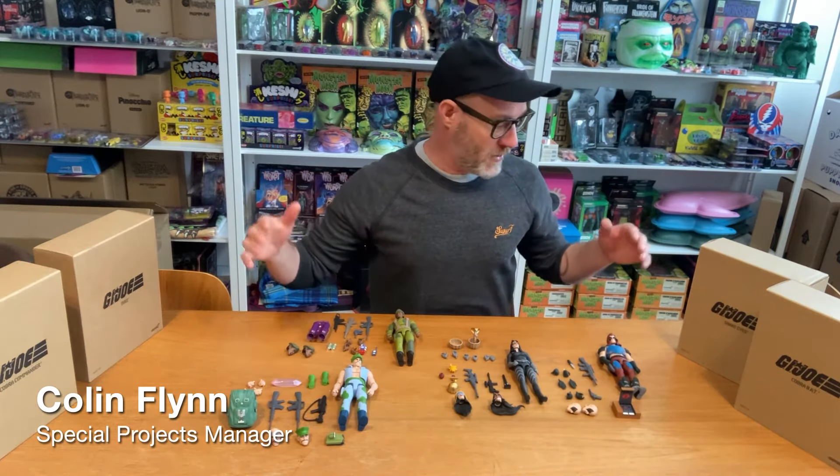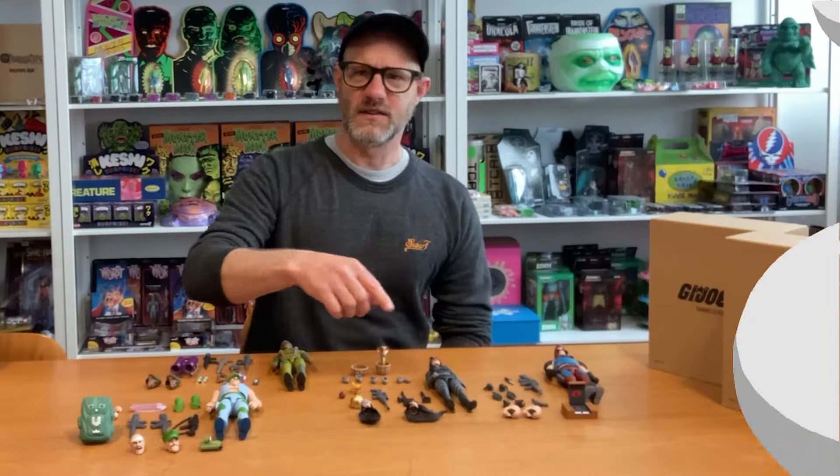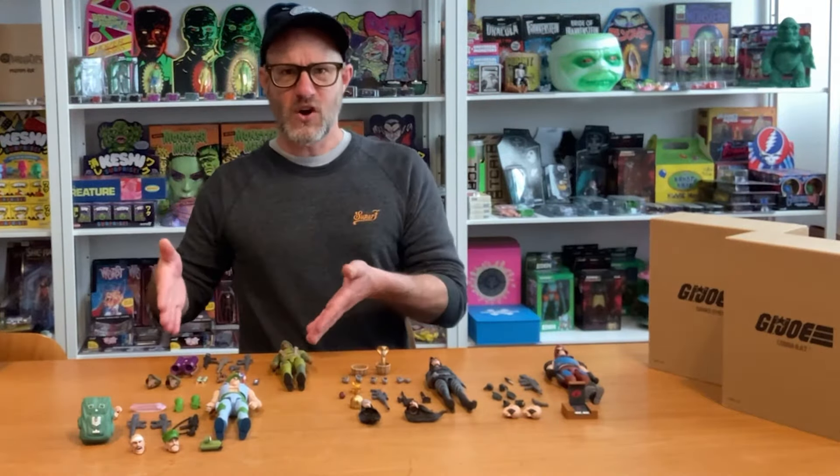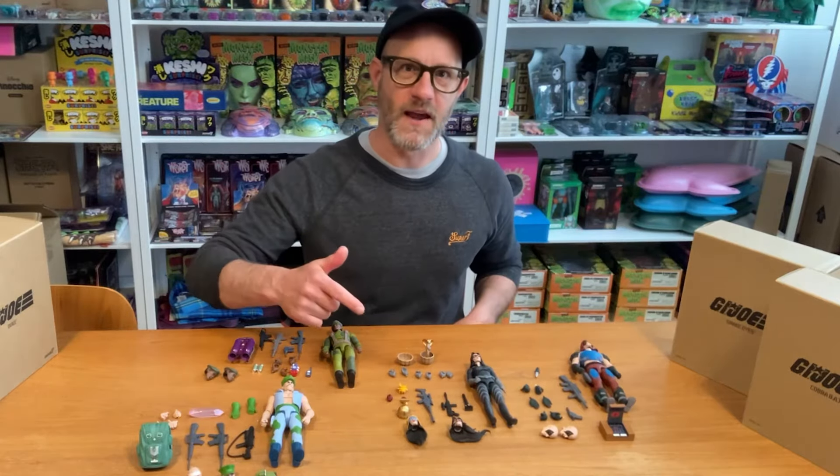Greetings from Super 7! I'm Colin, one of the designers here, and I'm here to talk to you about Ultimates Wave 4 G.I. Joe. We have Baroness, Gung-Ho, Stalker, and Zartan. Let's get into these guys.